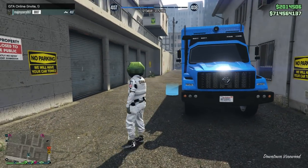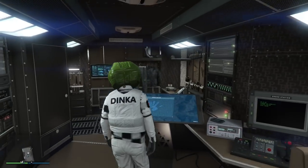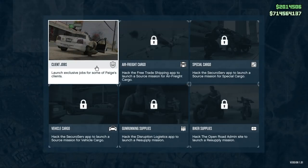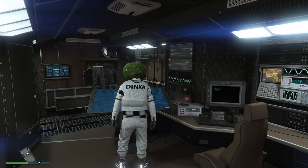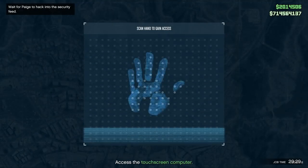It's very easy to start the glitch off. I've just gone into an invite-only session and called out my Terabyte. Now once you have got the Terabyte, make your way inside, go over to the computer, and what we want to do here is start one of the client jobs. Go up to 'Robbery in Progress' — once you select it, it'll kick you off the computer, just go back to the computer.